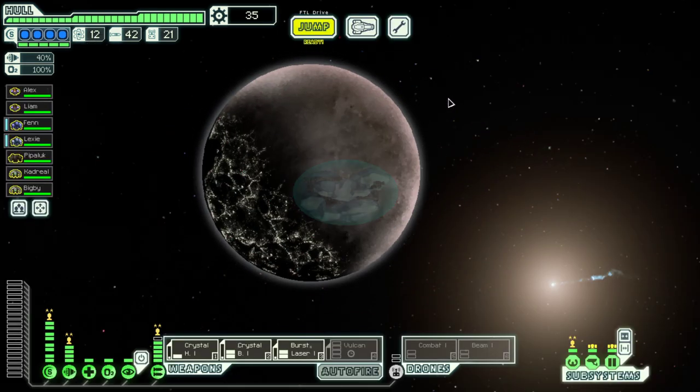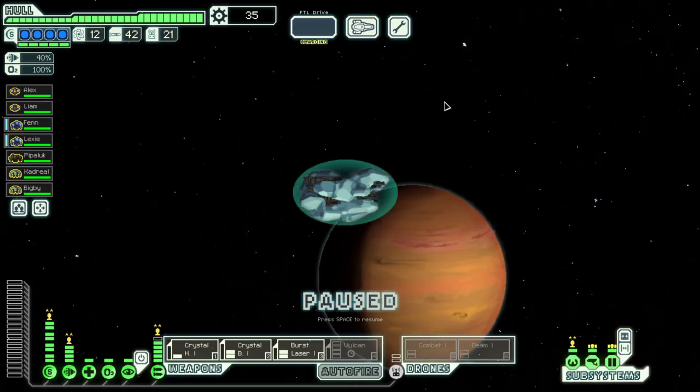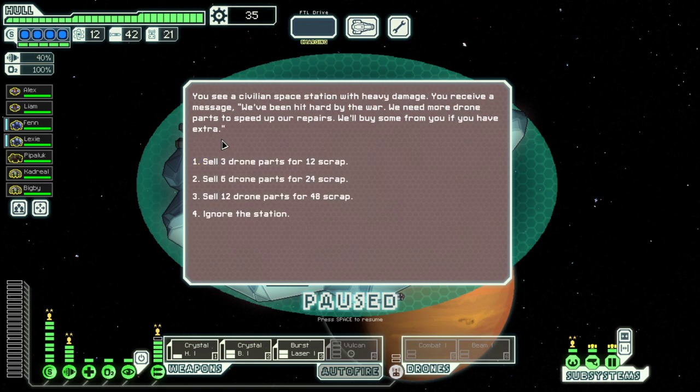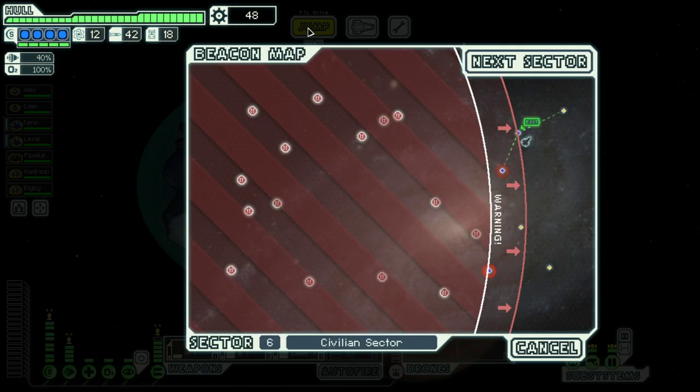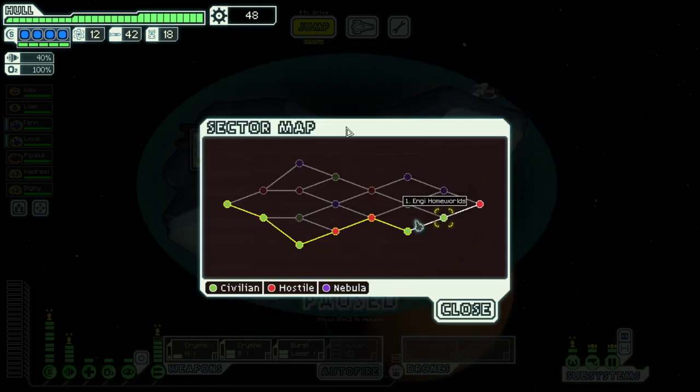Let's go to the exit. I'm not quite sure if we would have made the extra jump. Let's sell 3 drone parts. With that we are at the end of this episode. I hope to see you in the next one in NG Homeworlds. Until then, goodbye!